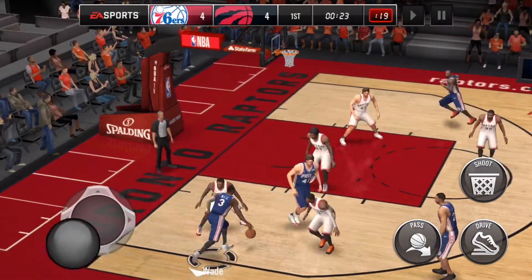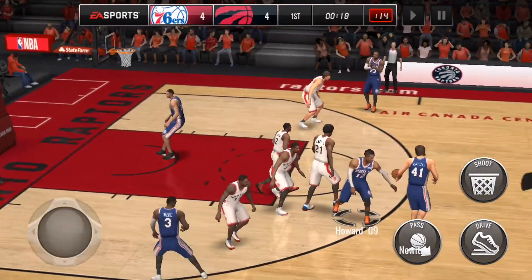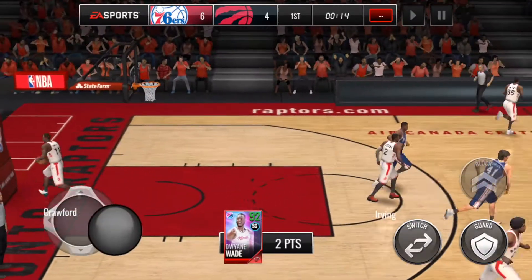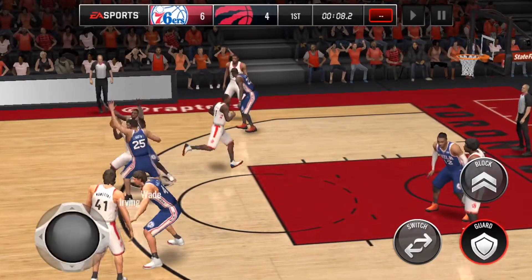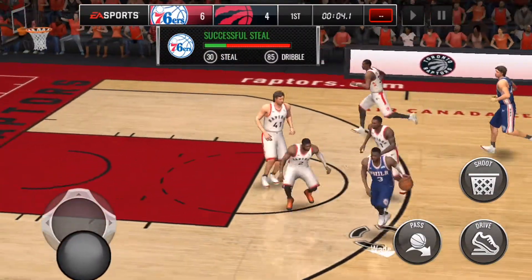Now we get the pump fake — the defender doesn't bite. Back it out, we're going to try that again. Go back to Wade, if we can get it to him. He's cutting inside — should be able to finish that, and he does. Wade has scored three times this quarter. Let's try to get the steal with Wade if we can. He may have had an impact in knocking the ball loose.